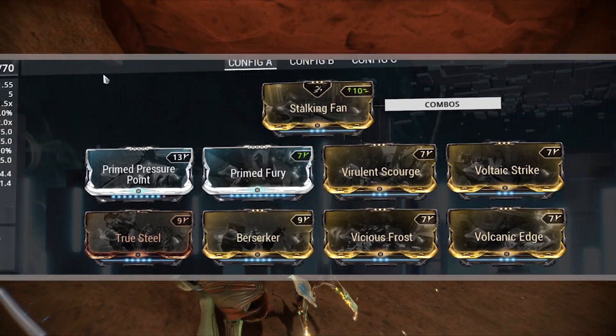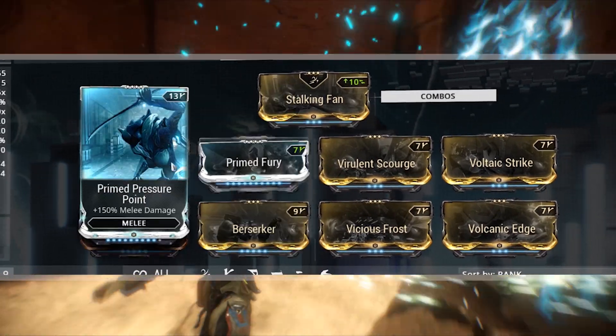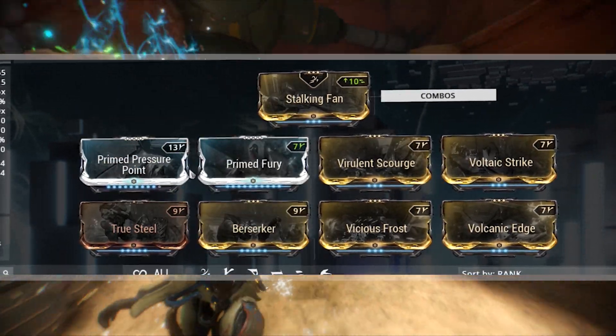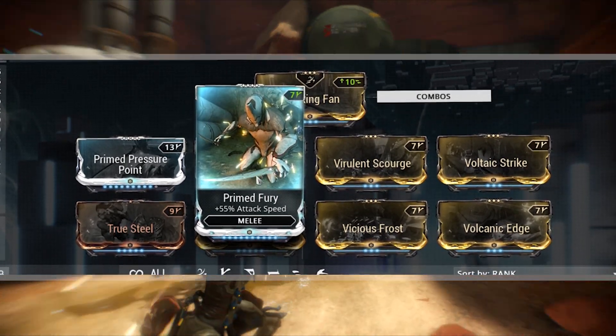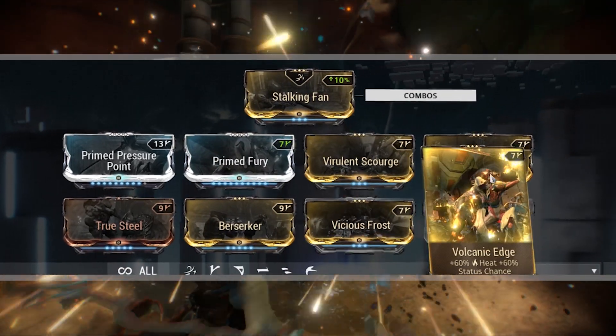Without further ado, let's get into the build. First we have Primed Pressure Point and Primed Fury — these are going to be our must-have mods. If you guys don't have these, the regular versions should work just as well, but the attack speed is going to be very necessary and I'll get into that in a little bit. If you have Primed Fury, I'd say go for it.